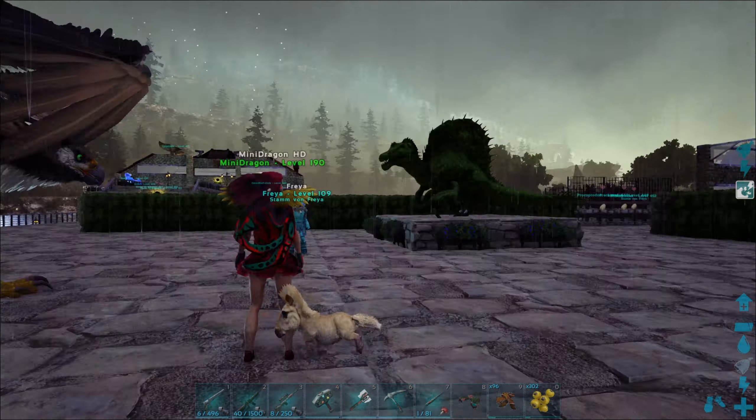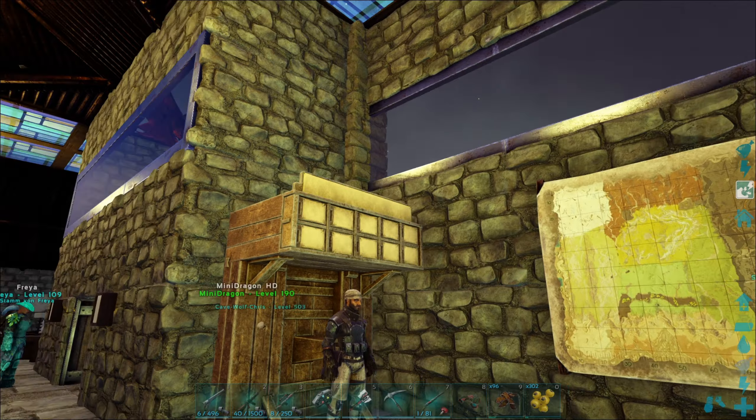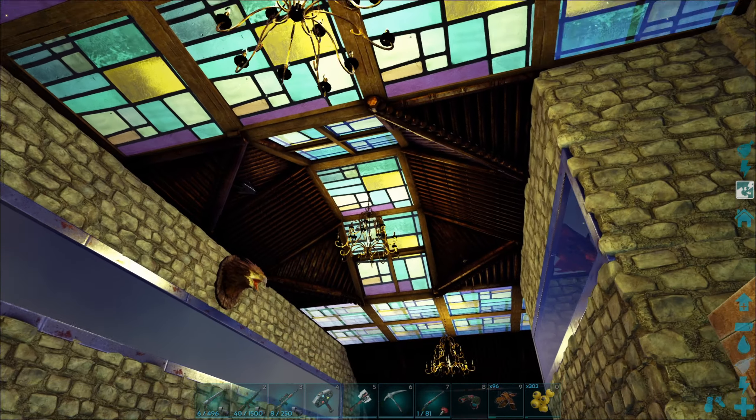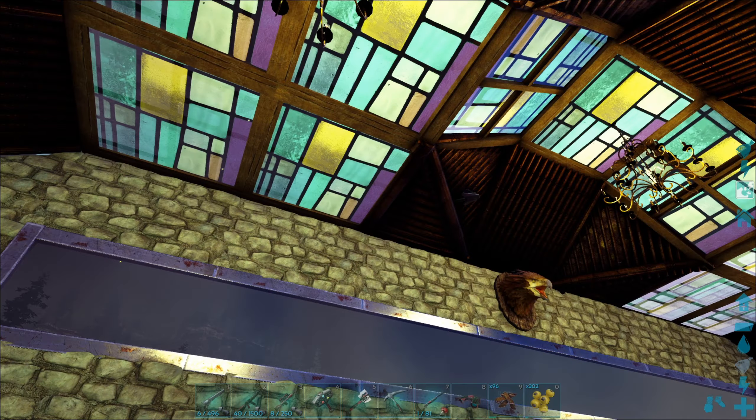Ach, unten ist Werkstatt. Chris hat sich in die Wasserbase verzogen, damit da auch jemand aufpasst, wenn die bösen Dinos kommen. Er ist wieder der Verwalter, ja? Mit den Kronleuchtern und so sieht's cool aus, ne? Auch hier dieses Stein mit Glas da drin – die Elemente.